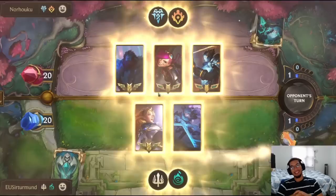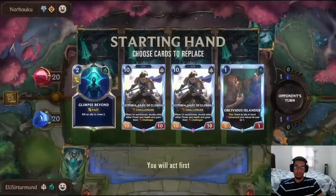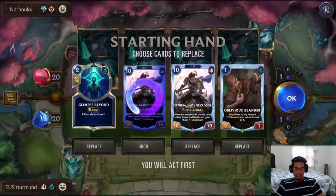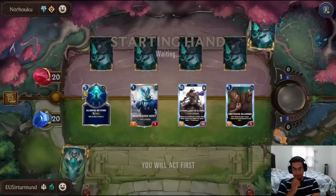In this matchup, we'll be going up against Timelines Trundle, which is actually really bad for us because we're going to get hit by Beronyce. Beronyce is going to be really bad. I like keeping this hand — I like the Glimpse because we need to draw into the Spectrumatron. Oh, well never mind — we're going to naturally draw her anyway.